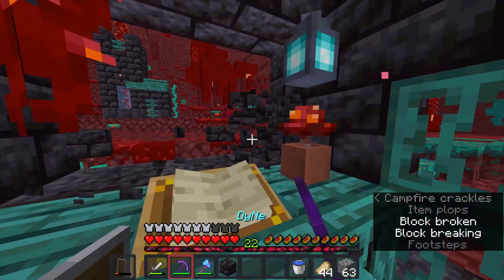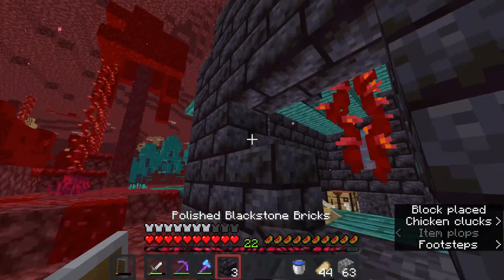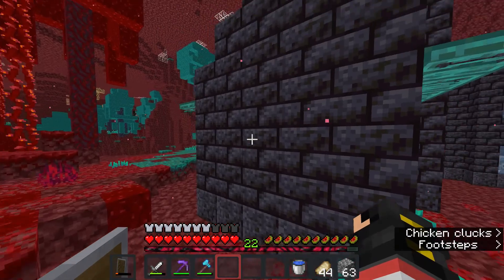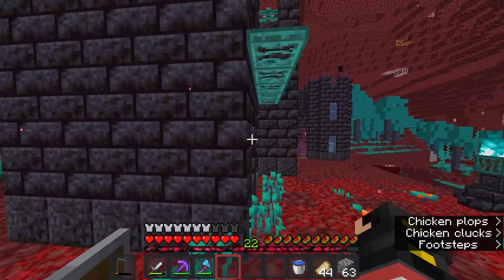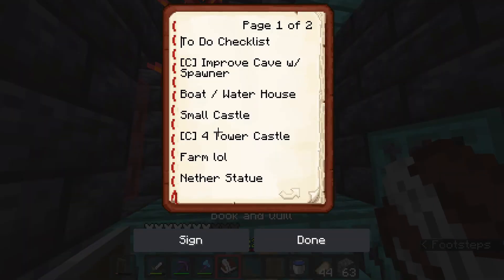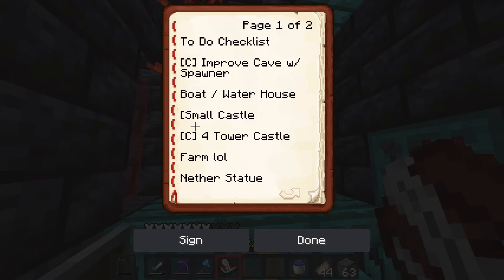Maybe just put a big one here. Not too sure how that would fully turn out, if I'm being honest — that was just an idea. Now that I'm here I can take this out, and the small castle can get a C for complete. Done.